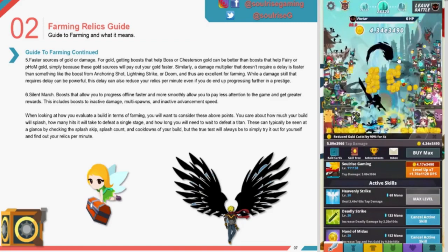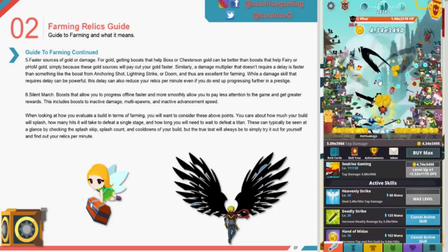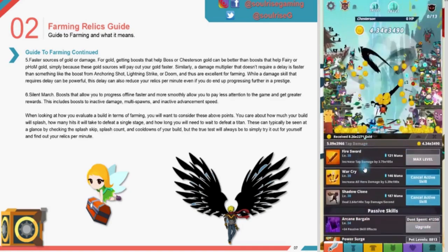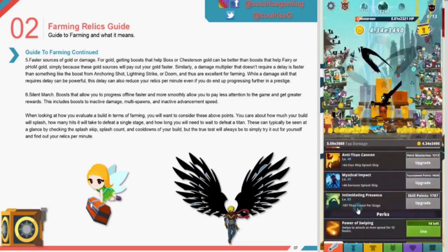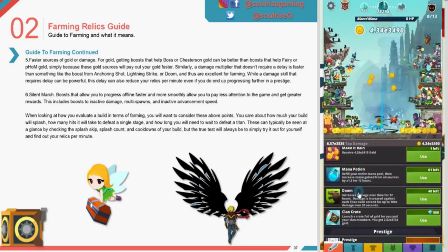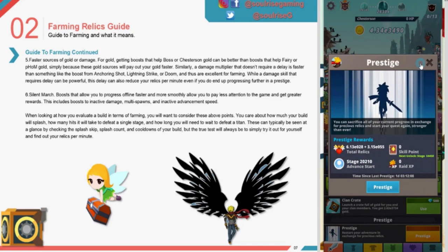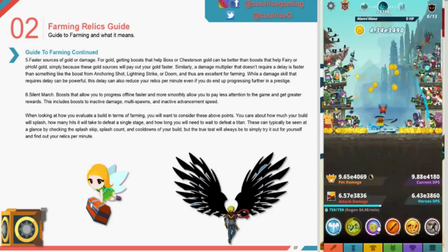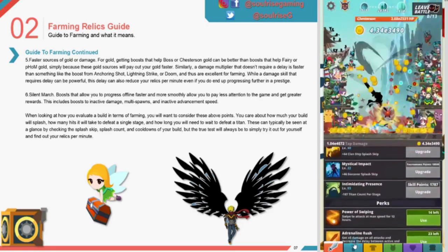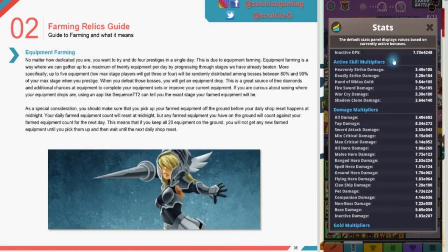When evaluating a build for farming, consider how much your build will splash, how many hits it takes to defeat a single stage, and how long you need to wait to defeat a titan. These can typically be seen at a glance by checking the splash skip, splash count, and cooldowns of your build. But the true test is always to try it out for yourself and find out your relics per minute.